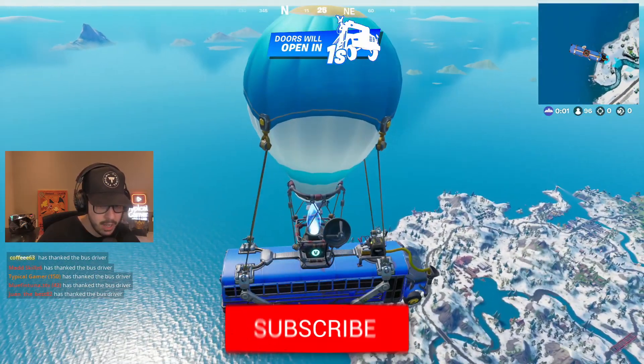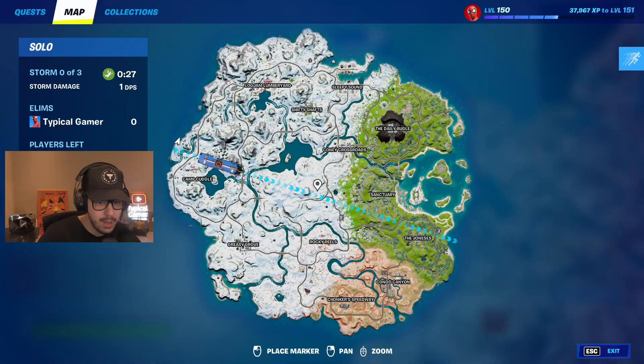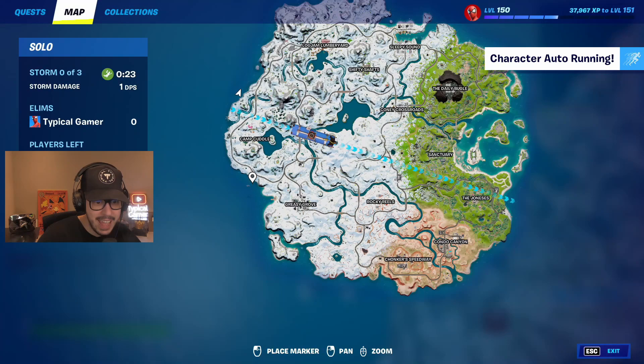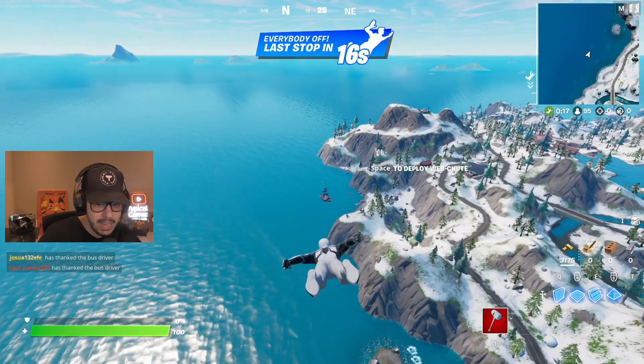We're gonna go ahead and thank the bus driver real quick and then jump for the boat. Now I do want to point this out - if you look at your map you'll always see the boat here, at least right now when I'm doing this. But that is cap - you have to visually see the boat and it could be anywhere around the island. So just keep your eyes peeled when you're dropping.